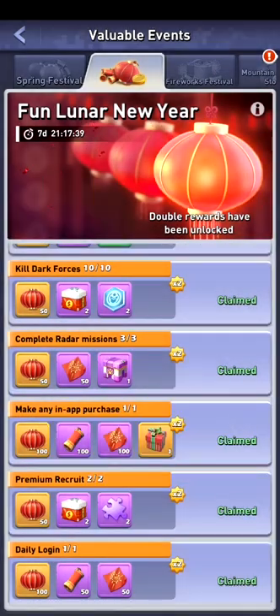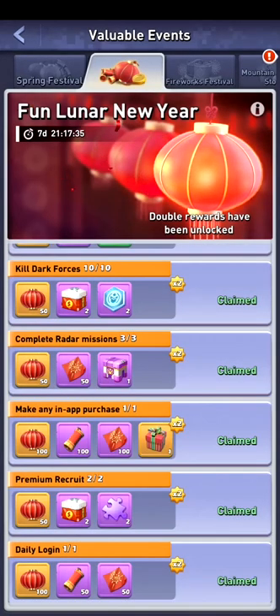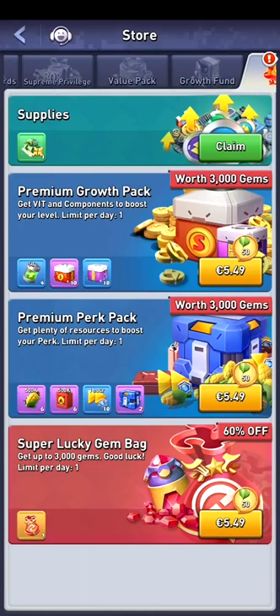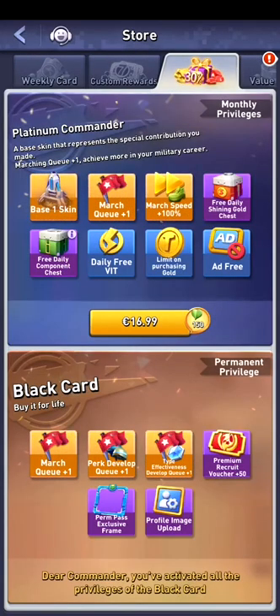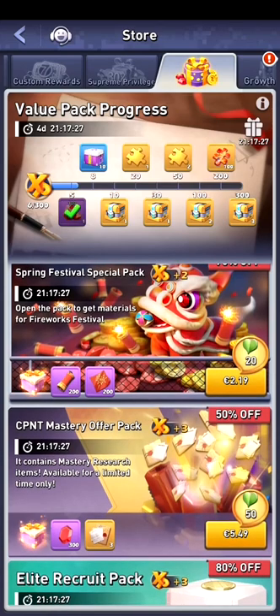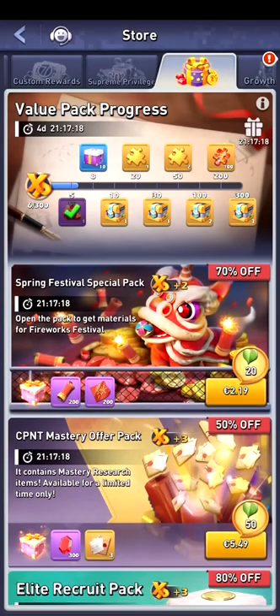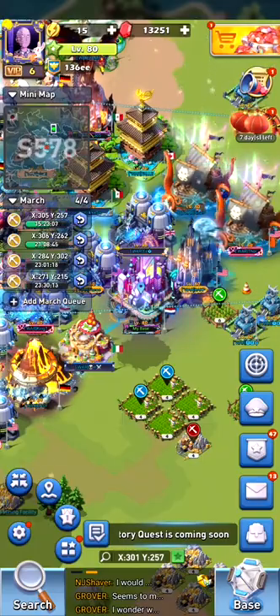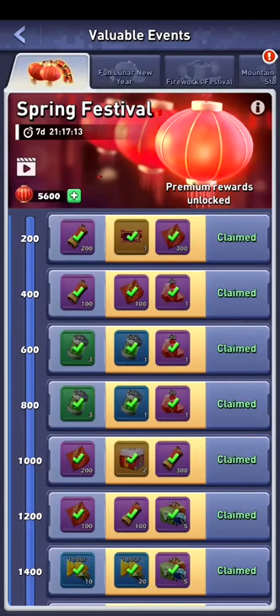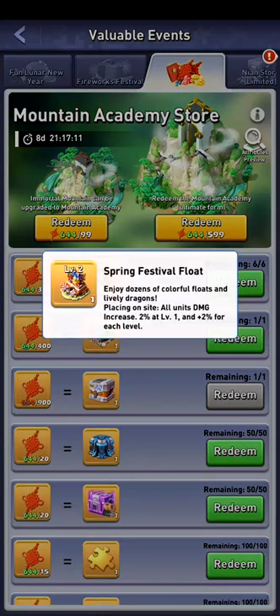If I do this for the rest of the event — that's 7 more days — 61 nods times 7 means I can get another 427 nods in the next 7 days. I am spending 1 euro a day to get 100 of each item and a box, multiplied by 2 — so that's 200 each. In the value pack, the Spring Festival Special Pack's first option is 1 euro: you buy 100 of these and get 200 for the event, so you get 300 of those items for 1 euro, which will give you a lot of nods.